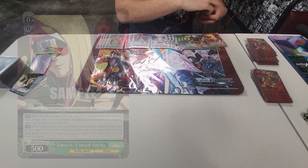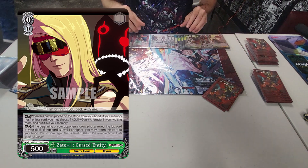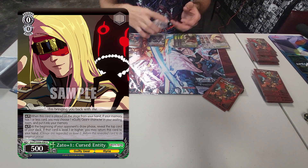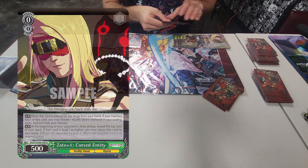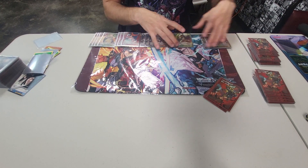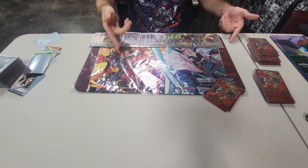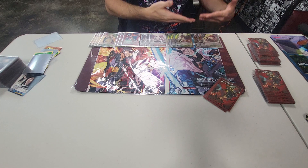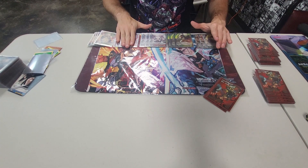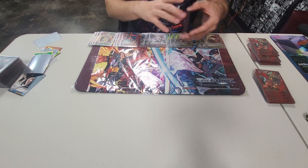We have three Zato Cursed Entity. On play, you can send any character from your grave to memory — max of 2 for all the Guilty Gear card effects. And at the start of your opponent's turn, if the top card of your deck is level 1 or higher, it bounces back to hand. So that's another way to plus, bringing us to 7 plussing zeros — 10 including the Ricky. That gives us a pretty good level 0 game.